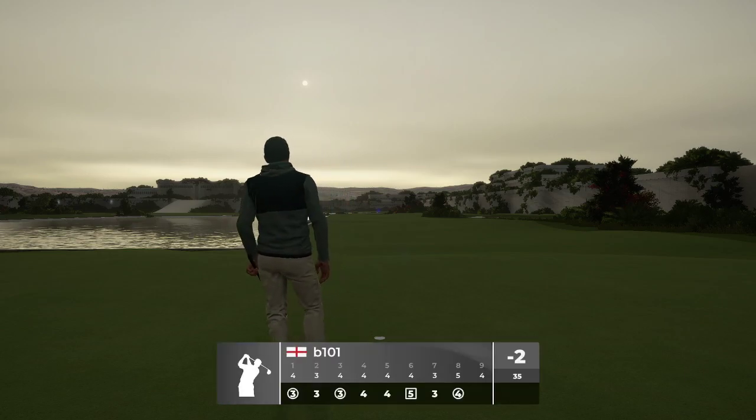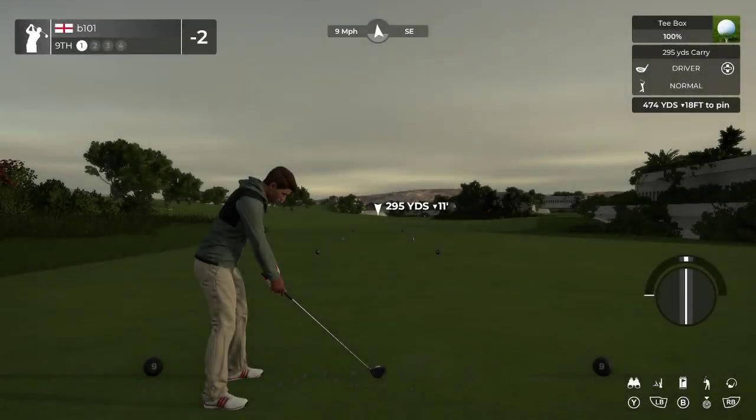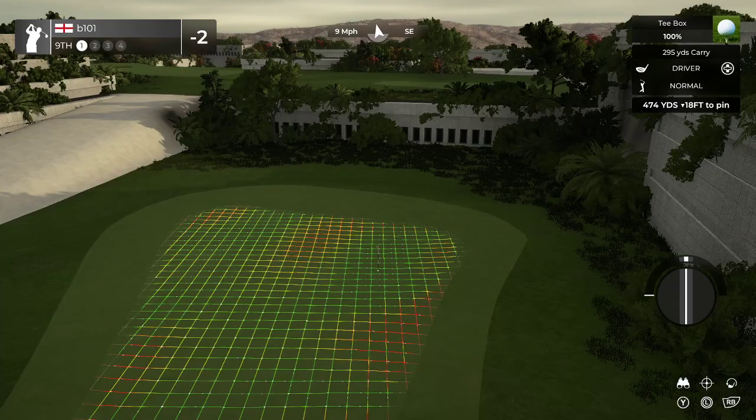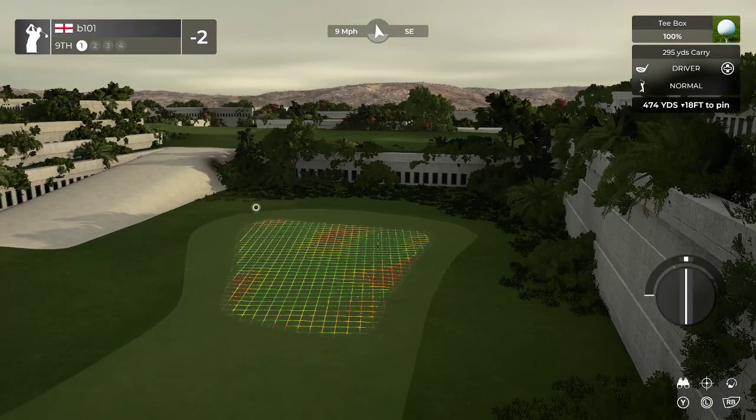That's a lot of fun. That is your three-shot five. Design's a three-shot five but it's probably reachable in some conditions. This is a good green — I love the little layering of where your slopes are, all going the same way, but can kind of hinder or help depending on how good your distance control is.